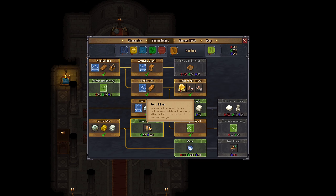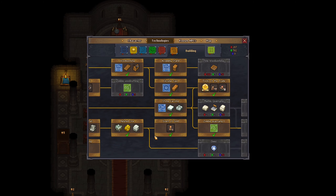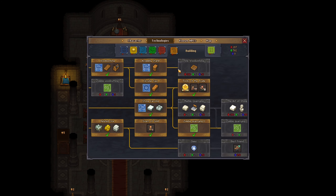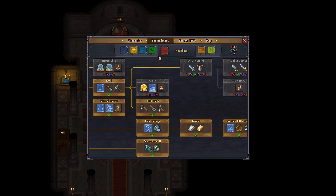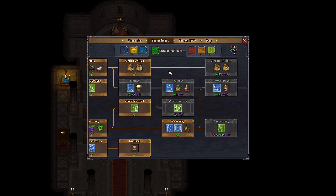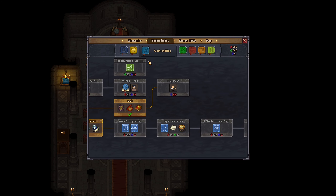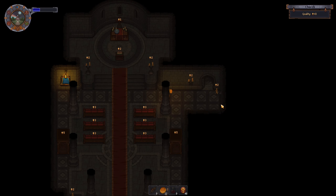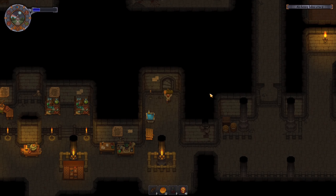Scent of Gold — you are a true miner, you can find precious metals and ore more often, but it's still a matter of luck and energy. Let's increase our chances to find gold. That consumed all our blue points. And if we can unlock anything else without blue points then I might pick it — no, we cannot. So we'll stay with what we got.